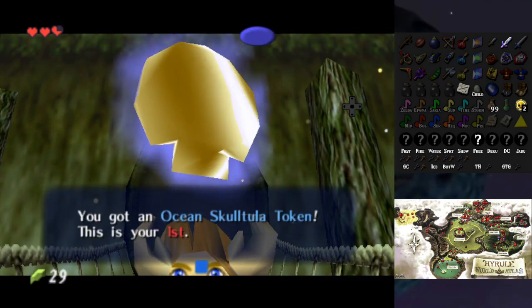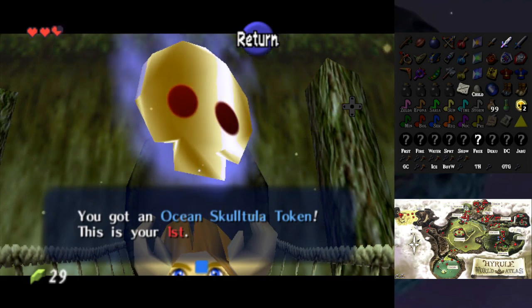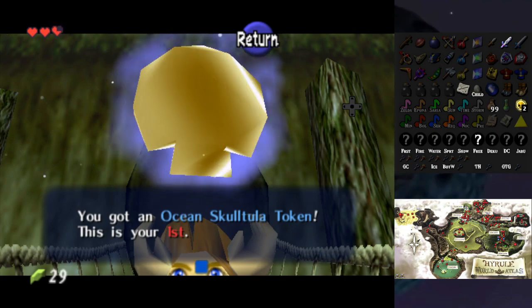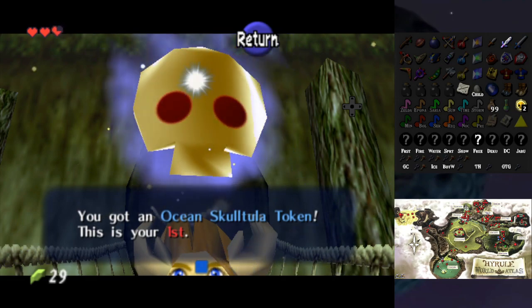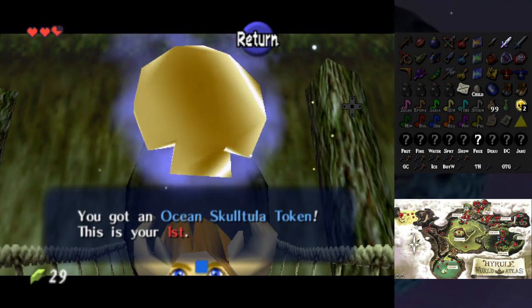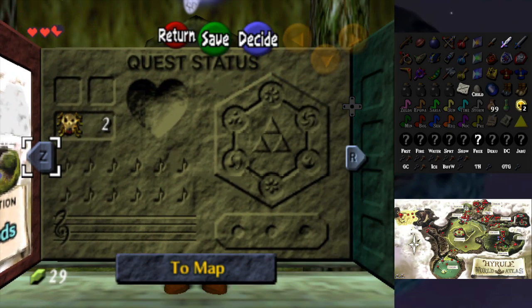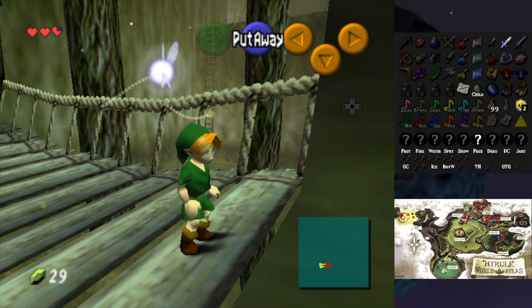Maybe I can leave the forest immediately — it looks like I can. Oh hey, another Gold Skulltula token. No wait, it's an Ocean token. One Ocean token. Let me check my inventory — that's the easiest way. I went the wrong way. Two tokens — that's right, cool.